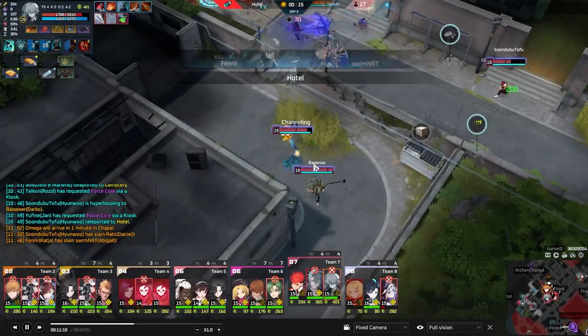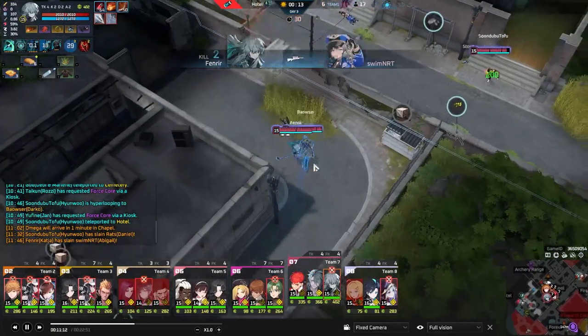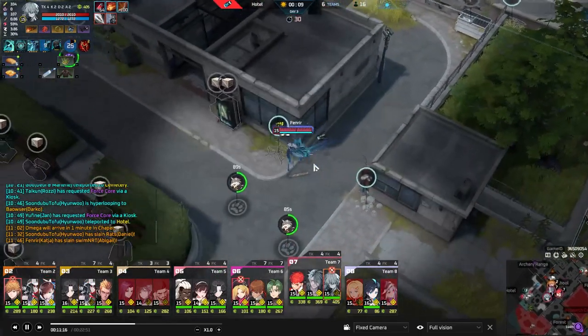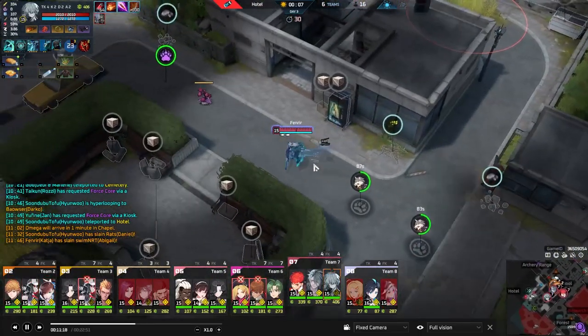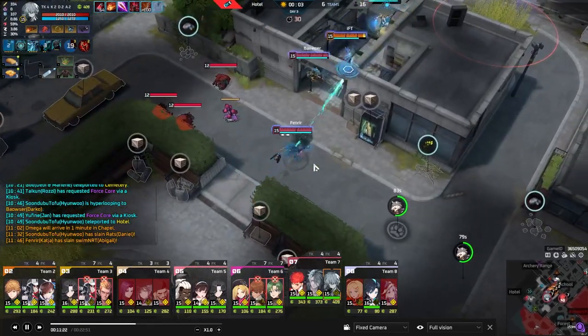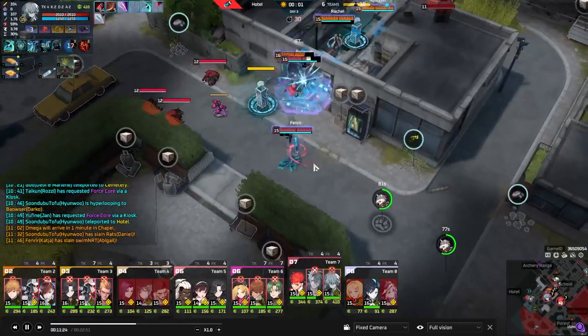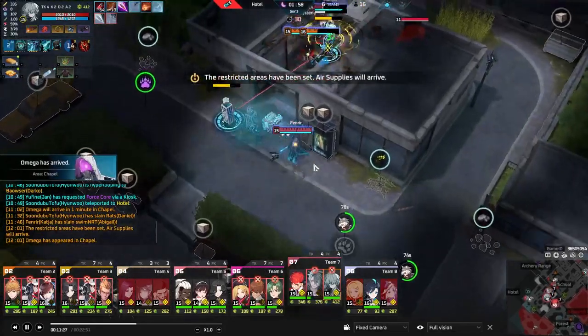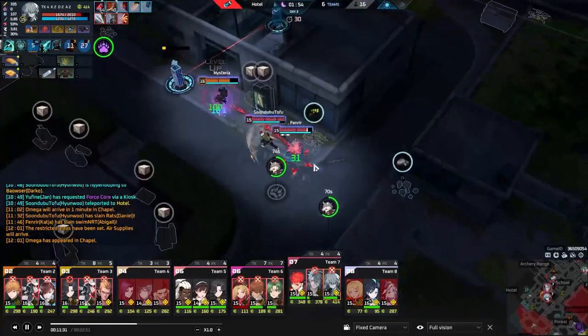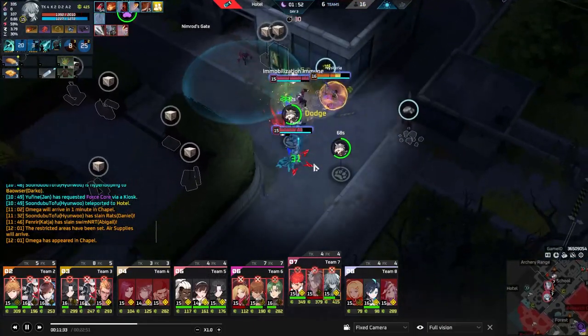Abigail just has no chance to get out. Genuinely this fight looked like they lost - I genuinely thought they lost and Katja's just about to go minus 500 buying people back. And then the Katja R took down Daniel and the slow from Blackfire Cannon made sure that Abigail can't get out. Just look at the damage that happened to Fiora there. My god, it's disgusting.